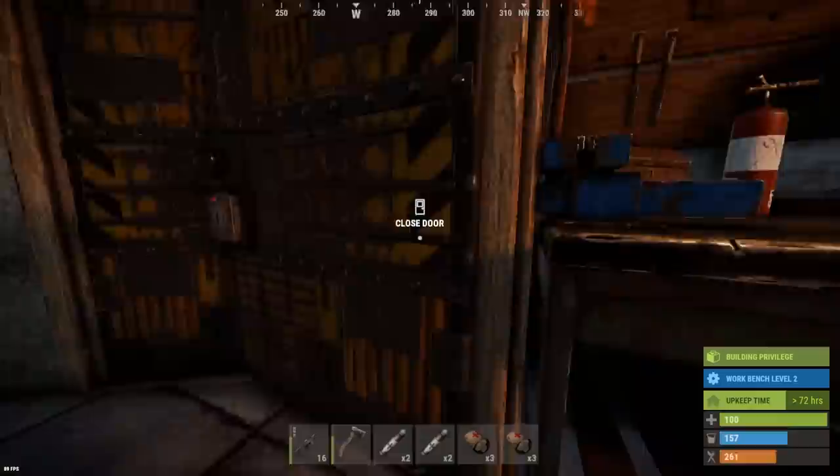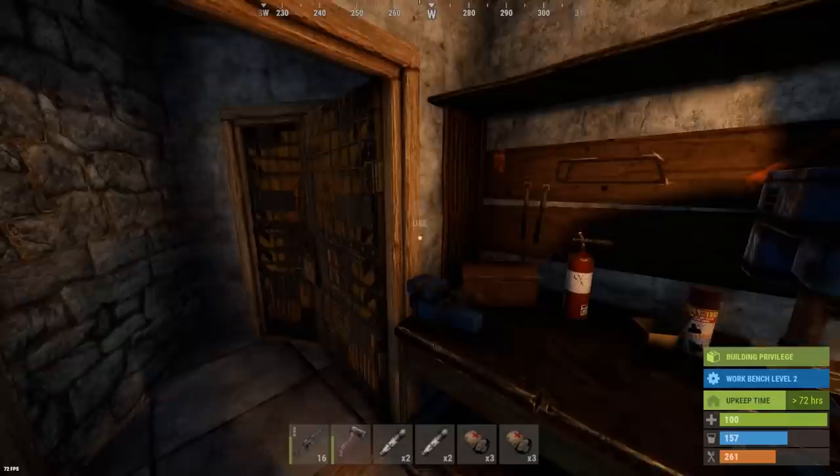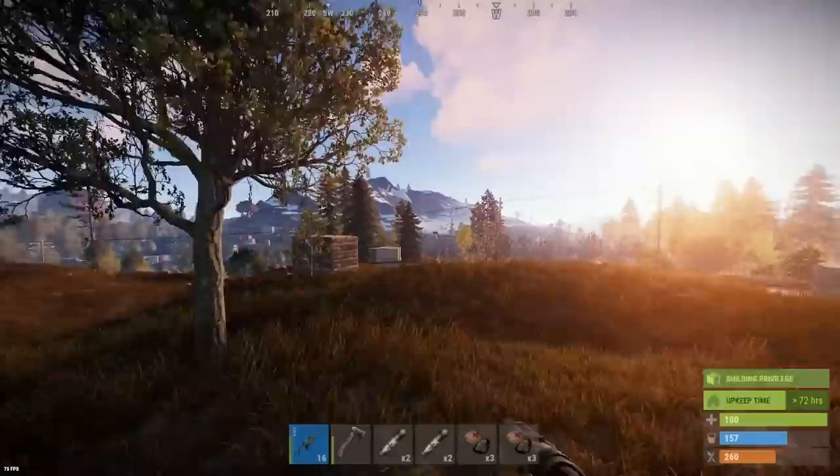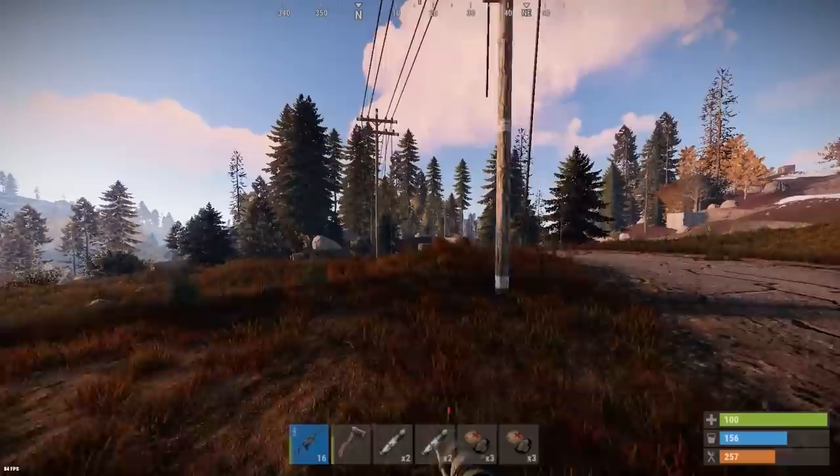Hey guys, welcome back to another episode of the Soul Survival Series. This is episode 3. Today, I want to get myself a full road sign armor by the end of the day. That would be pretty epic. I already have a road sign body, but I don't have anything else. It'd be pretty cool if we could get that done today. One thing I definitely want to do this episode is go to the cargo ship — I definitely want to try and take it over myself and get all the crates. That would be a super successful episode if we could do that.